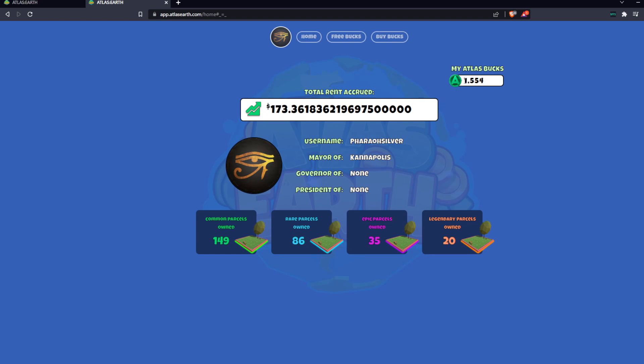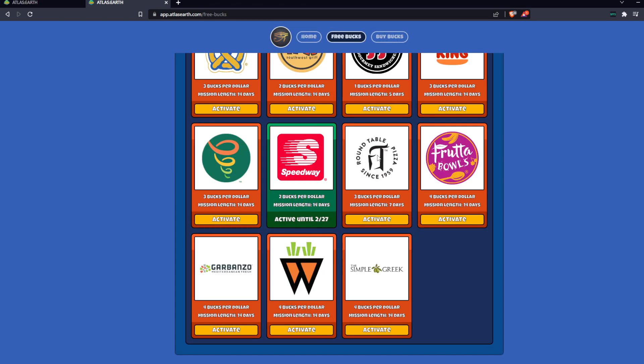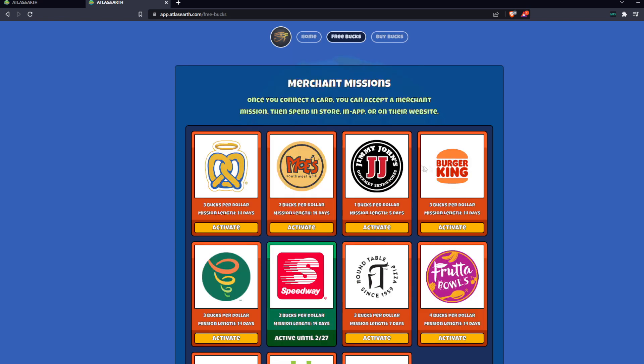We have my Atlas Bucks: 1,554. I'm going to head to Free Bucks now. It looks like we have merchant missions, and I do have my Speedway currently active for a couple more days — actually until tomorrow. Burger King, Jimmy John's, Auntie Anne's, Moe's Southwest Grill.